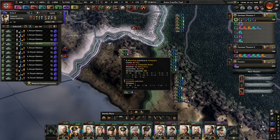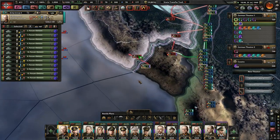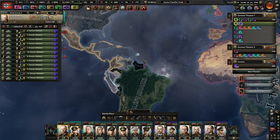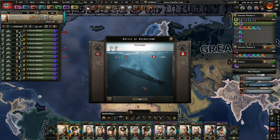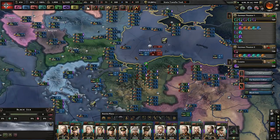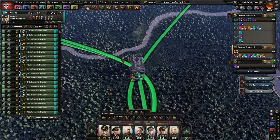Tanks are doing a pretty good job, moving in very nicely. People's Minjiang has capitulated as well as the Turkish Empire — awesome! Like I said before, Italy will get a lot of Turkish territory.